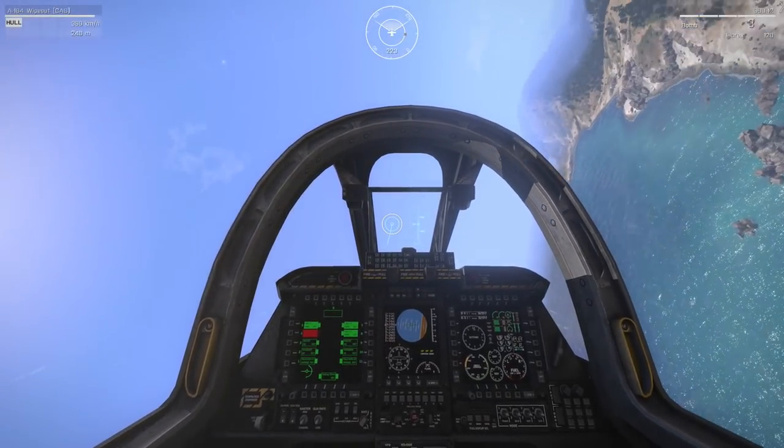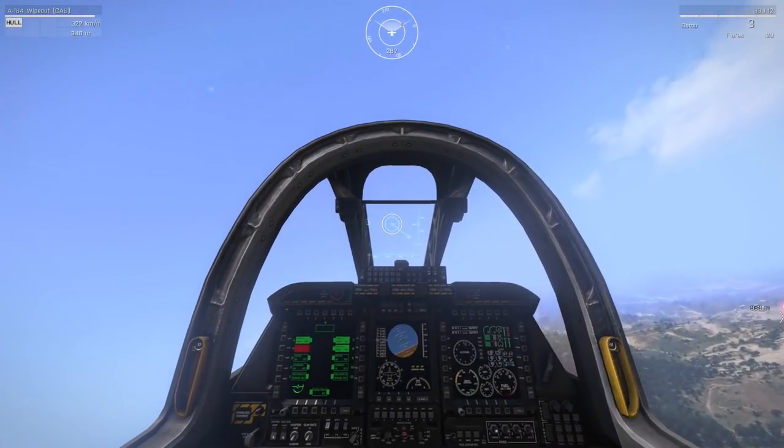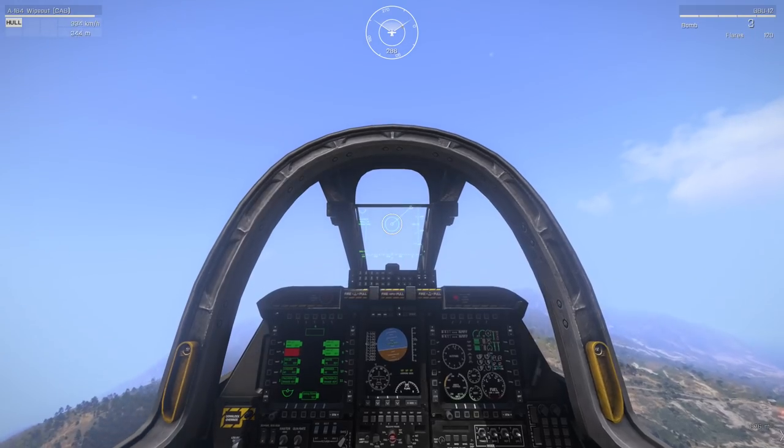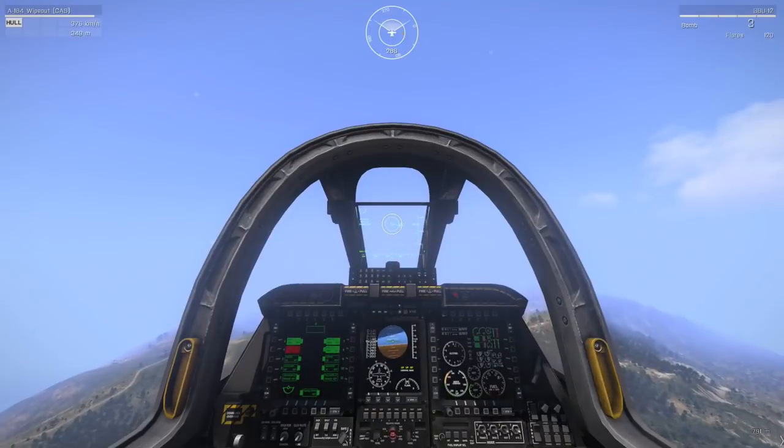So my jet will pan around right now, and I will acquire a lock onto that IR grenade. Once you have a lock, you then need to proceed to the correct altitude in order to drop the bomb.